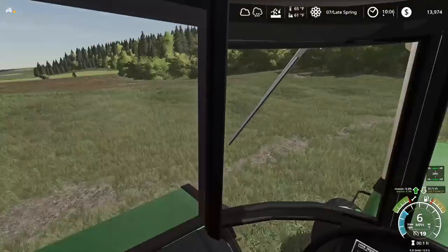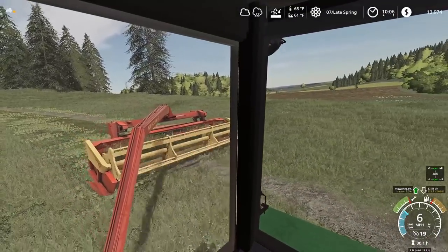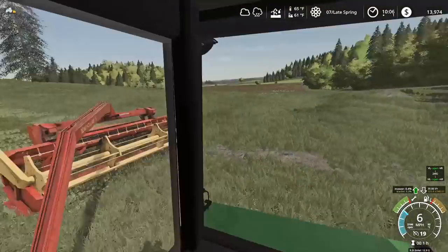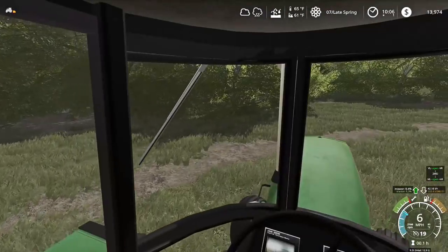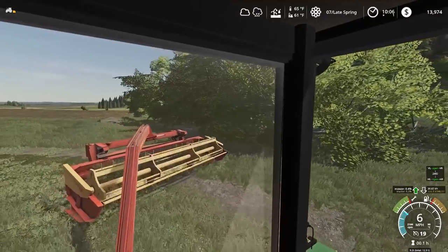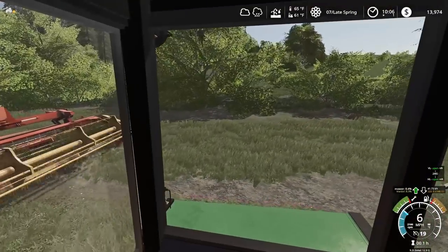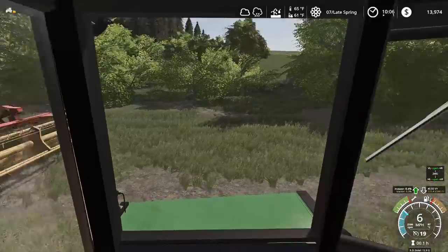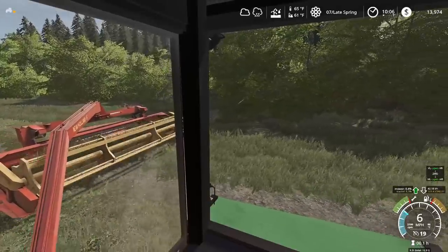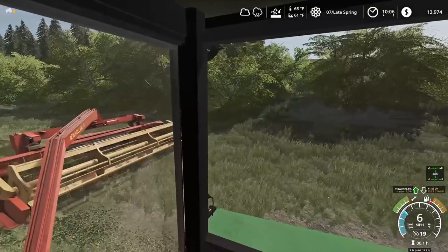We're going to do a few headlands — probably three — and then we'll go back and forth lengthwise. Then we'll mow the other field, then we'll bale. Since I have the mower connected we should just mow it all. Now, I know there are some rocks down here along the brush line, so I gotta be careful. I'm trying not to get too far over toward the brush because I don't want to nail a rock — that will really mess up the mower.